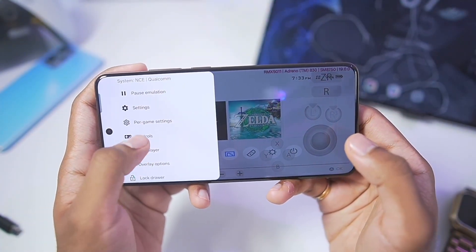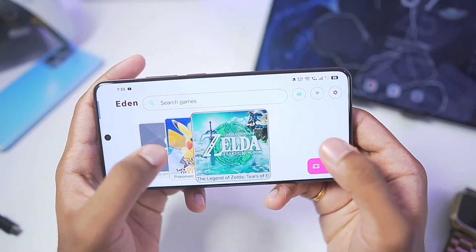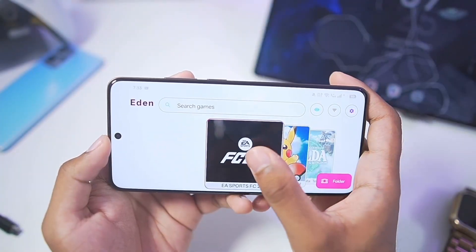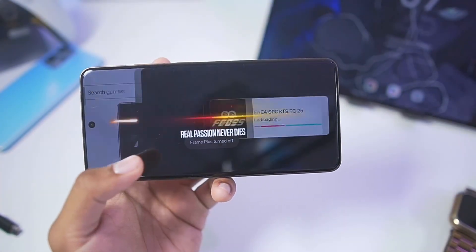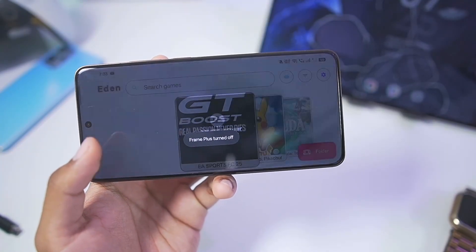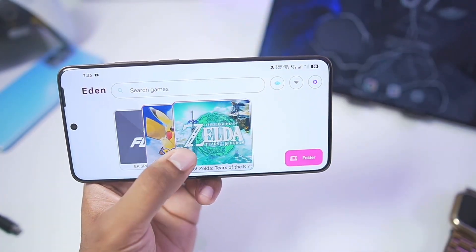We'll exit the Applet Launcher and try out our first game — FC25. As mentioned in the changelog, FC25 still does not boot, so unfortunately this game does not work in this Nintendo Switch emulator. But what about OG games like Pokémon Let's Go Pikachu?